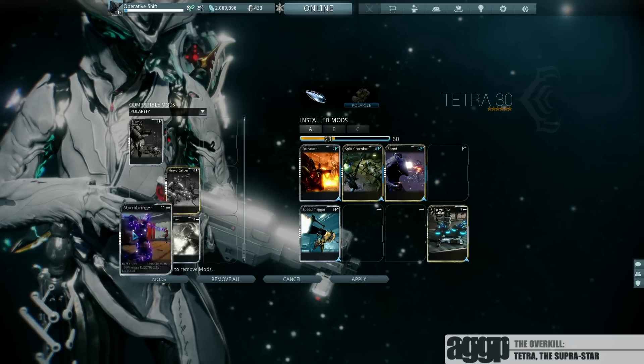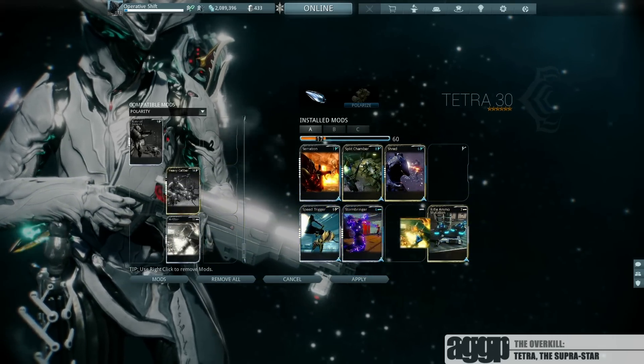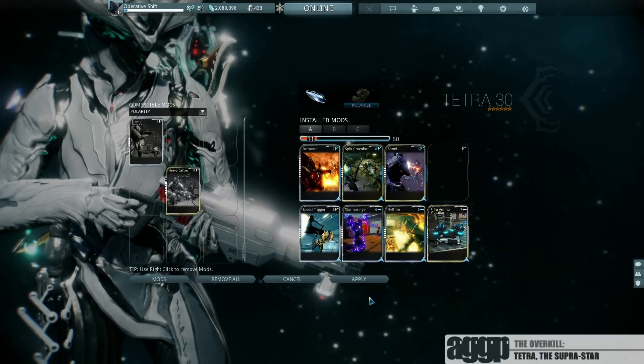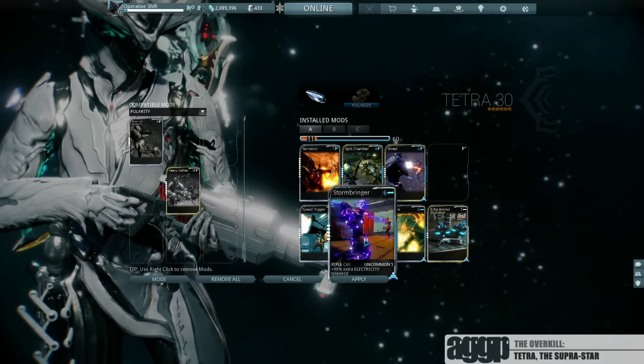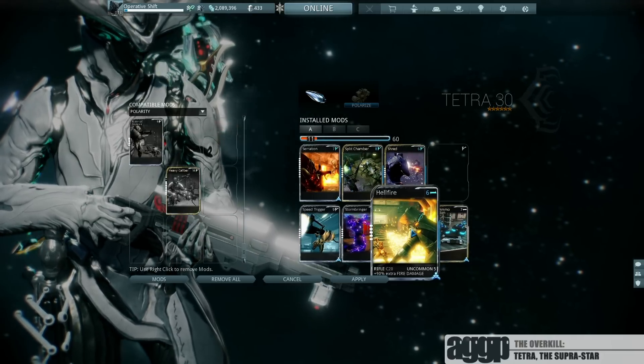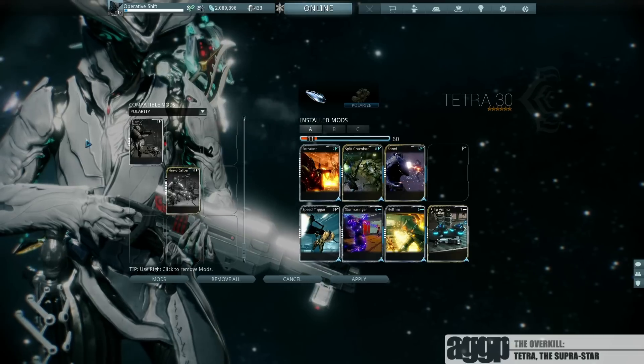The 2 bar polarities are reserved for your elemental combos. In this case, I'm using Electric and Fire to create radiation to take down the Grineer. You could also use Fire and Poison to create gas for the Infested. If you're modding for the Corpus, just swap the placement of your ice elemental with your ammo mutation and then add in an electric mod to create the magnetic combo.